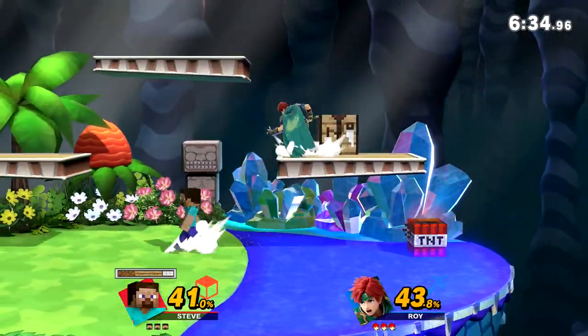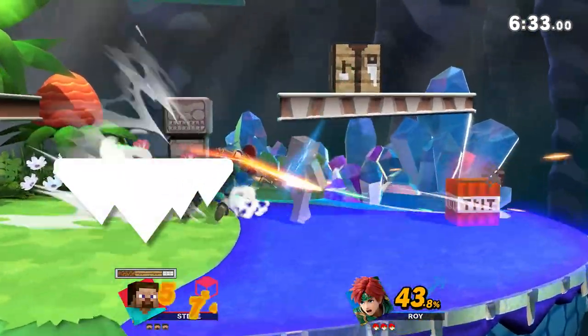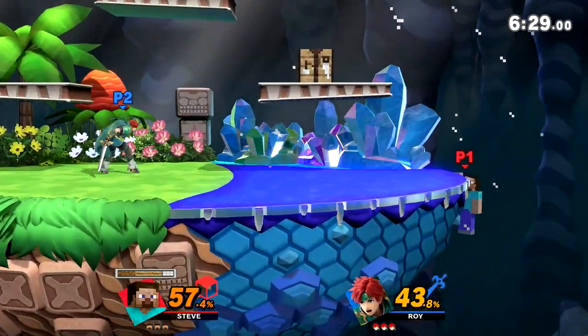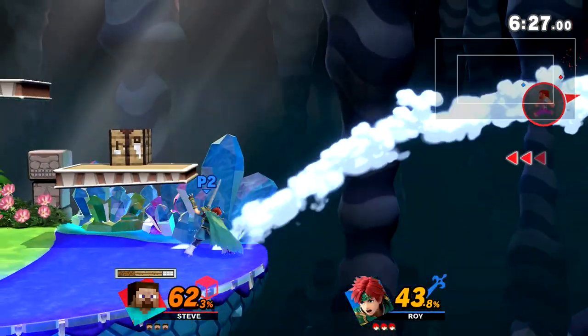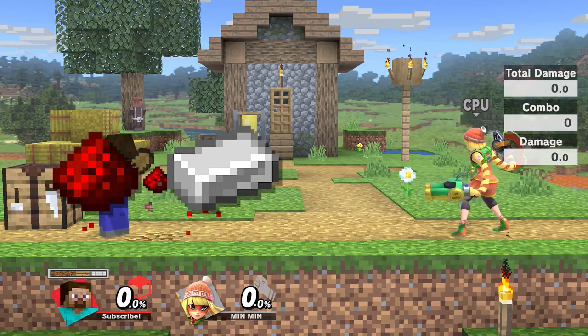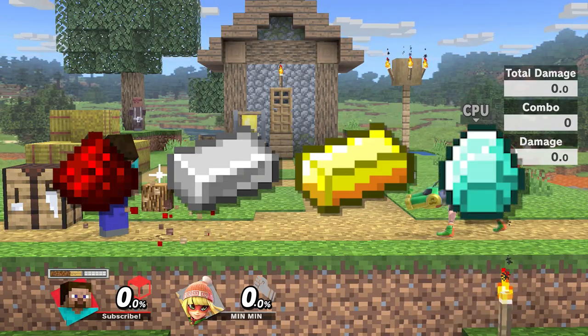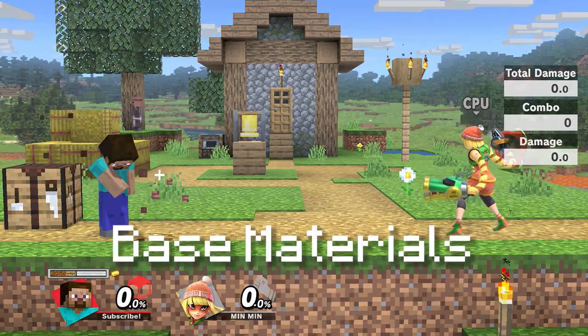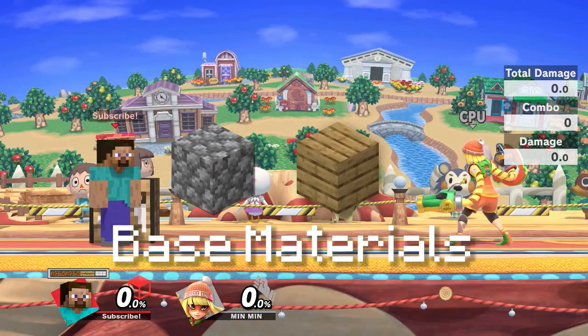As a side note, I'll be covering Steve's resources for when playing on an Omega or Battlefield stage. When it comes down to normal stages, the resources will depend on the stage. Regardless of the stage, you will always get an equal amount of redstone, iron, gold, and diamonds — I will refer to these as special materials. However, base materials such as stone and wood vary on the stage. For example, you can only get wood on Smashville or stone on Pokemon Stadium.